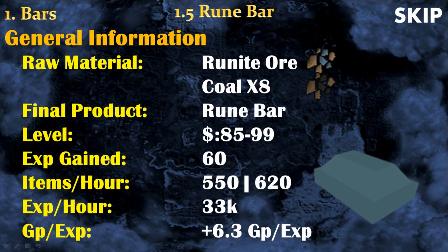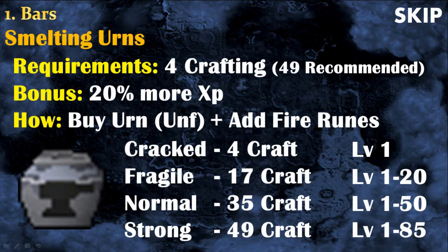For rune bars from level 85 to 99 if you are not using cannonballs, the amount of rune bars you can make per hour really depends on your setup. The experience you will get is around 33k per hour. When smelting bars it's very important to use smelting urns because they give 20% more experience in smelting. To use them, simply buy the urn unfinished on the Grand Exchange then add a fire rune. Depending on the urn you buy, you can store more resources and get more experience.